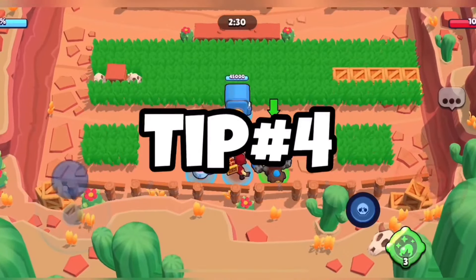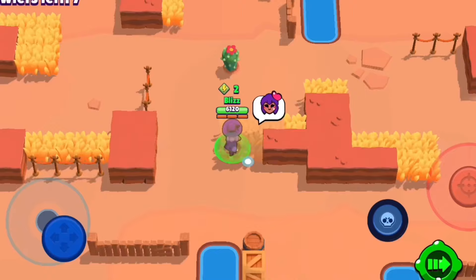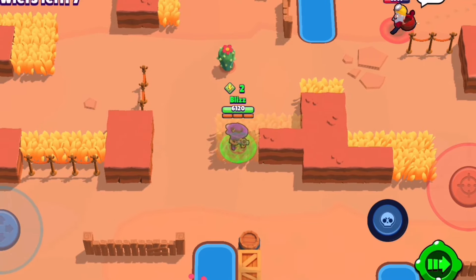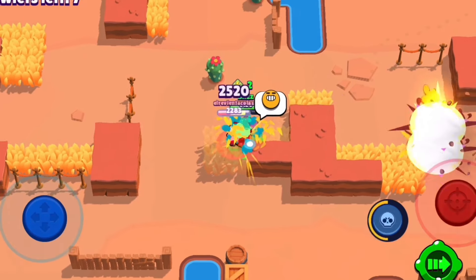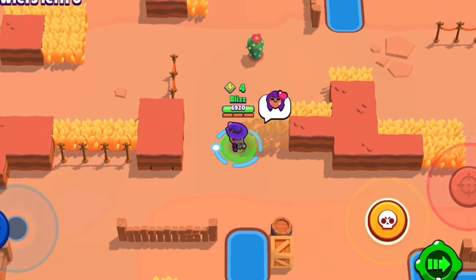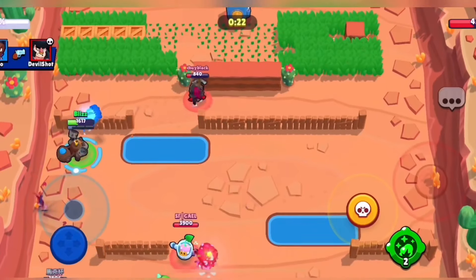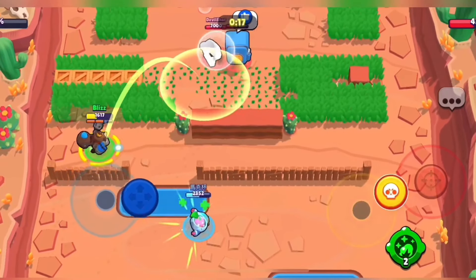And finally, tip number four is to camp in a bush in Showdown. Now I understand how toxic this could be as it requires zero skill — this is the last option I would possibly recommend. Showdown matches take up to two to three minutes long and camping in a bush is boring half the time. But believe it or not, I actually used this method to get my Brawlers I don't like to play to rank 20. I would give this method a try if you are very desperate for trophies or just want to get all your Brawlers to rank 20.